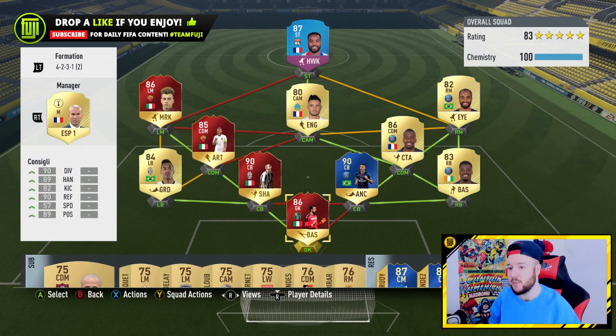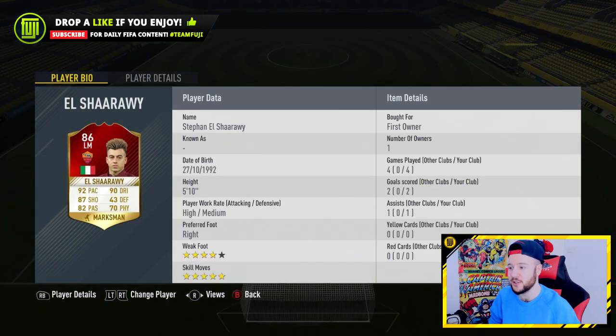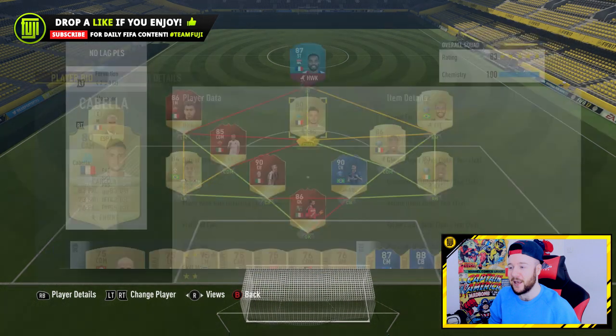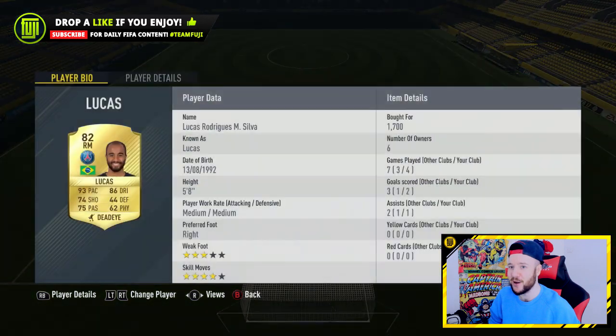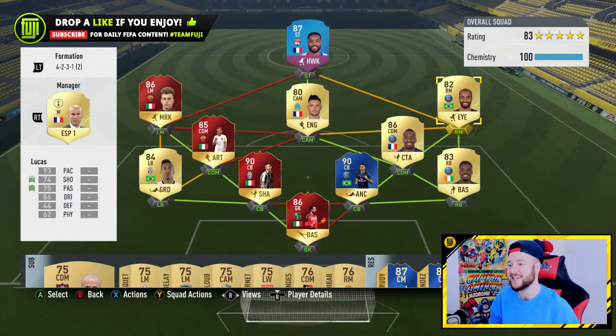The players I dropped in — we have Consigli in goal, Aurier at the back. And to be honest, if you're looking to bring awesome players into your team and have the rating lowered, just use Lucas. Get yourself Cabela — he scored a goal. One really weird thing that shows how balanced this team was: four games, two goals, one assist for El Shirari. Then Cabela — four games, two goals, one assist. Lucas — four games, two goals, one assist. That is just really, really weird.